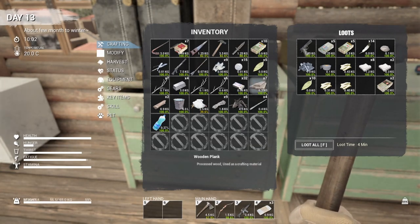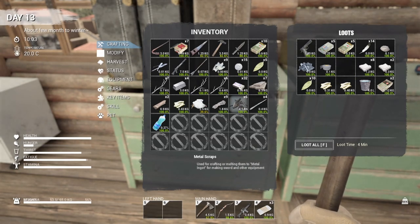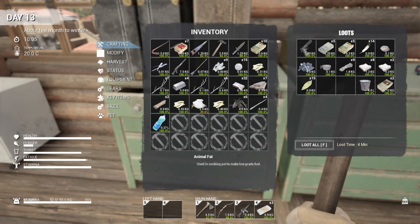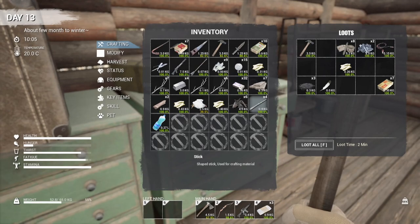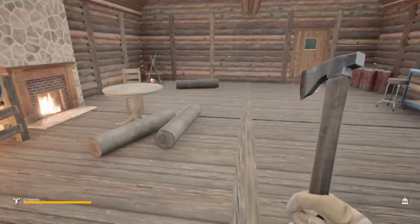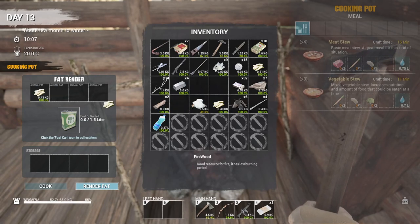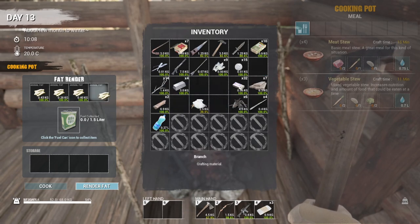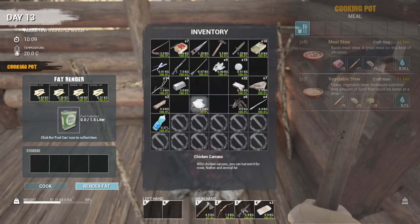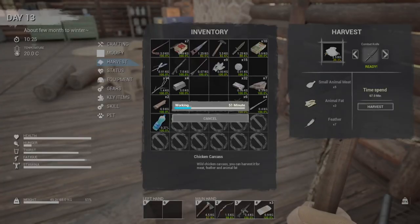Let's throw a couple things in here. We want all the fat. There we go — let's put that in here. We definitely have to get that chicken processed. That'll get us some more fat too. It always throws everything all over the ground because I don't have enough room.